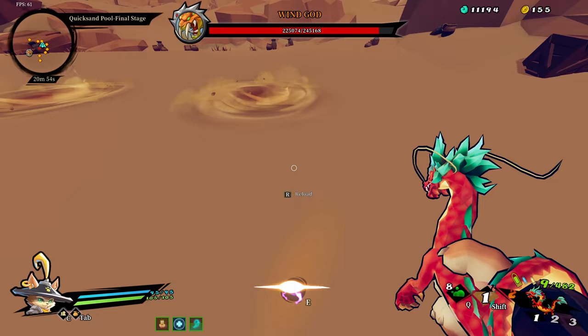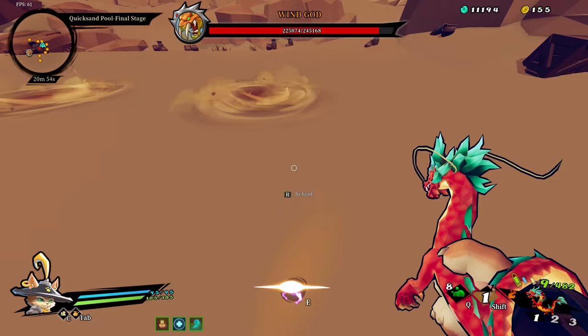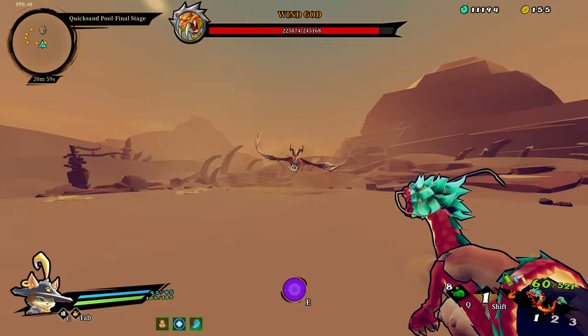Seventeenth, there's a not-well-liked boss that creates homing tornadoes. Unbeknownst to a lot of people, those tornadoes will disappear when they hit a sand trap. It took me a couple of fights myself to figure that out.